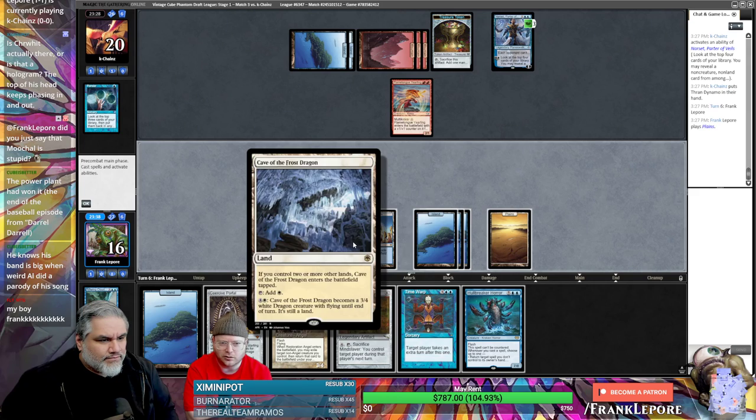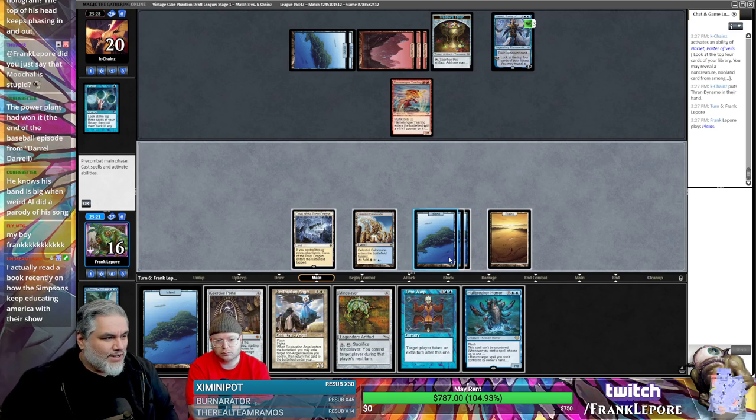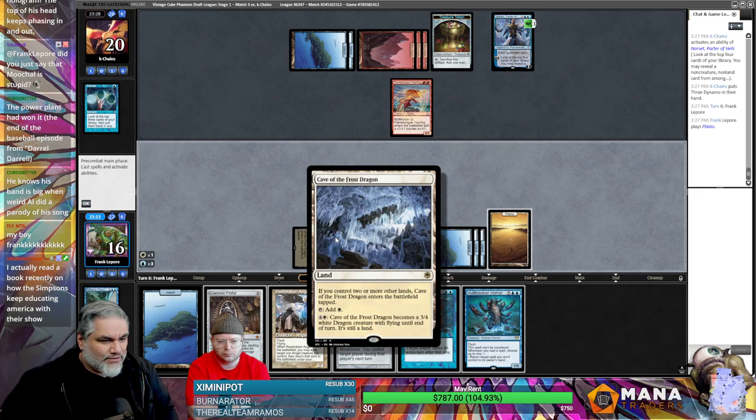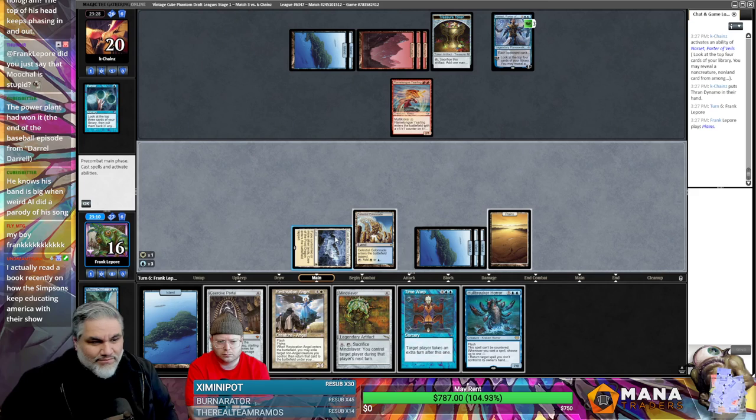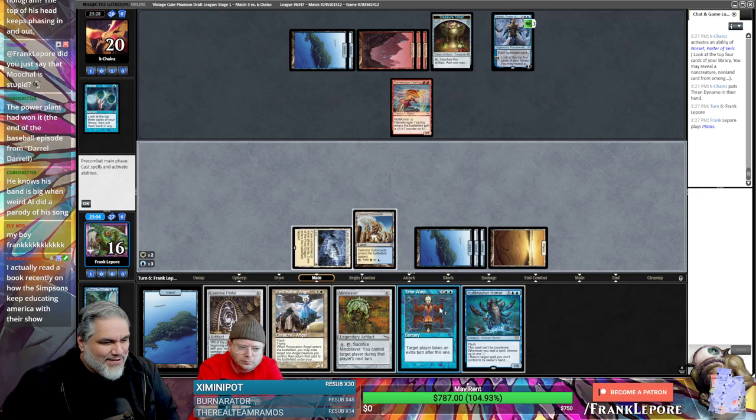It must die! You could flash Narset in — I mean Resto — yeah. I'm just Time Warping and then Celestial Colony to kill it. It's not a great use of Time Warp, but both these cost five to activate so six total lands, right? Yeah, interesting. Michael for breakfast this morning had 10 sausage links. We all made family Christmas breakfast and Michael had 10 sausage links!